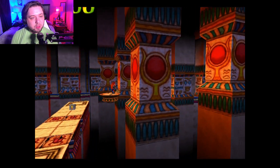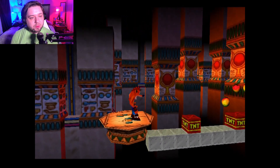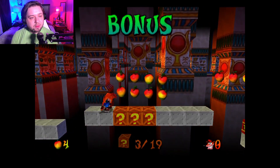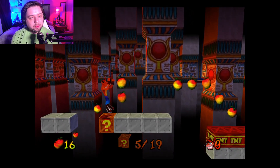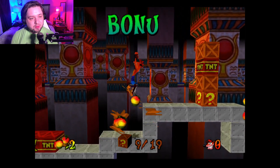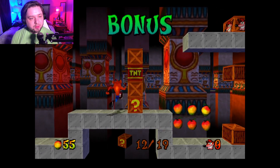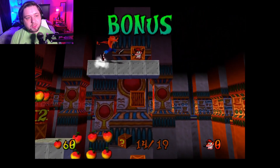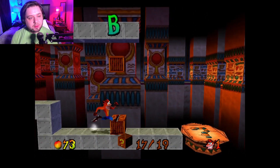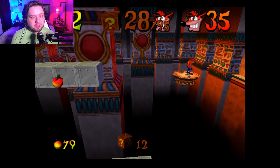All right, let's go in the bonus level. We got lots of TNT. I hate having to do those where you have to jump. There we go — perfect. That gives us these last two boxes to get 19. And we got a few lives out of it too.